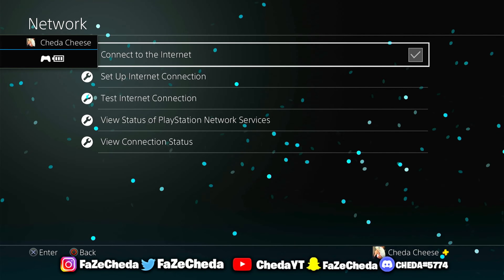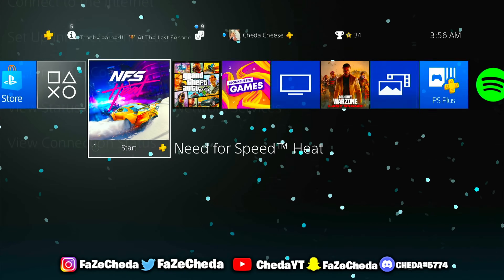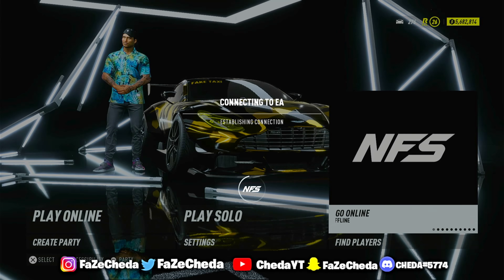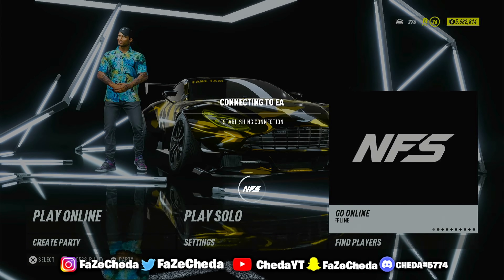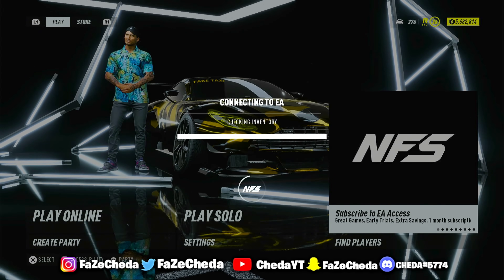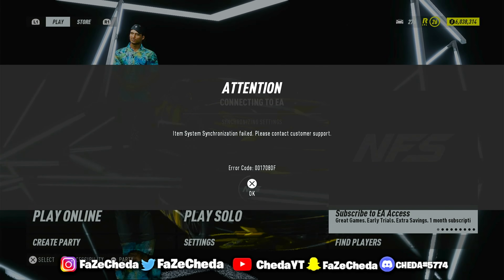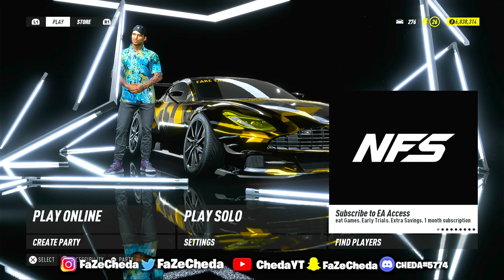So go ahead and just do it again — go back to network, disconnect, connect back, go back to the game, click OK, and then click go online. It's that simple. Yeah, it's that simple. I had five mil, now I'm at six mil. It's literally that simple, y'all — you guys can keep doing this.